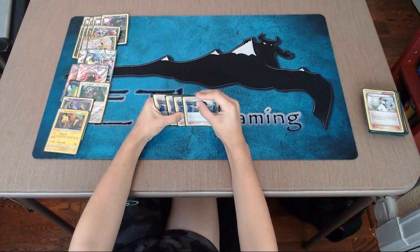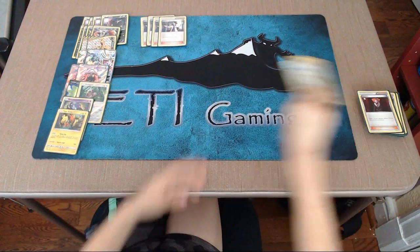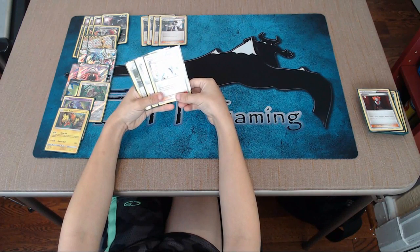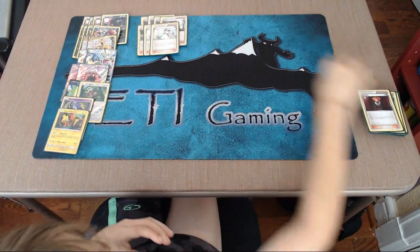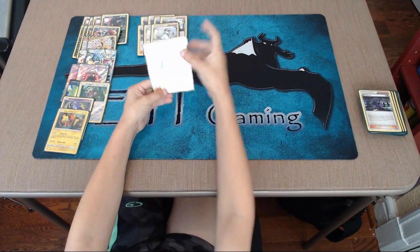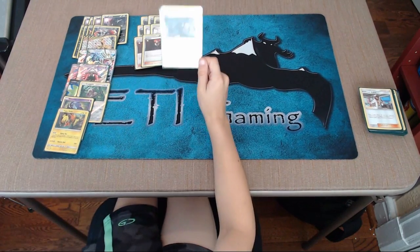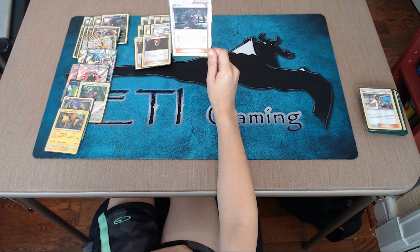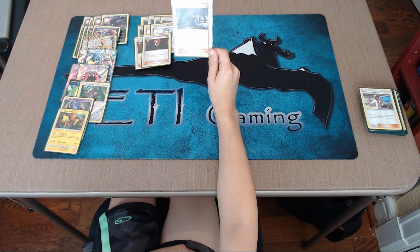Now we're going into Supporters. We're going to start with four Sycamores — discard your hand and draw seven cards, a staple in any deck. Three N's: each player shuffles their hand into their deck and draws a card for each remaining prize card. Two Lysandres: switch your opponent's active Pokemon with one of their benched Pokemon, to get that Pokemon you want up to win the game. Hexmaniac is one of the best trainers in the game right now — until the end of your opponent's next turn, each Pokemon in play, in each player's hand, and each player's discard pile has no abilities. This includes cards that come into play on that turn.